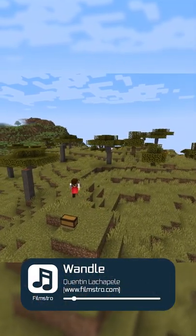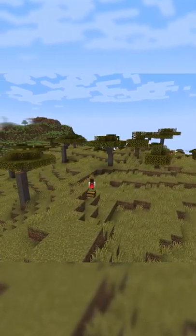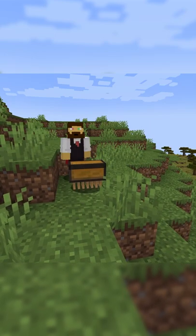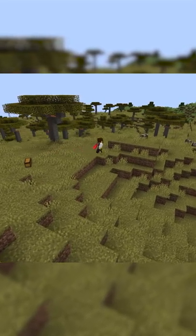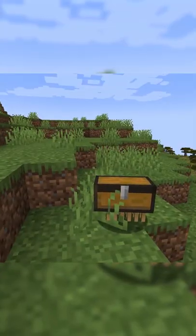Tired of having to pick up items yourself and never having enough inventory space? Well, fret no more. Introducing Luggage — a Micro Forge mod for 1.18 and 1.19, adding one simple mob: The Luggage.